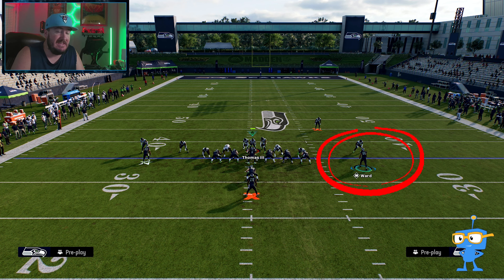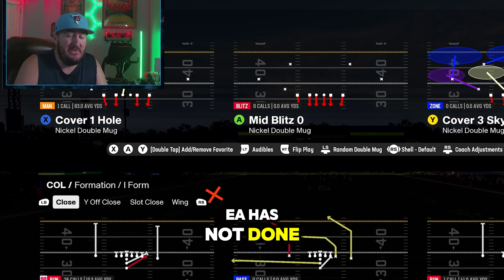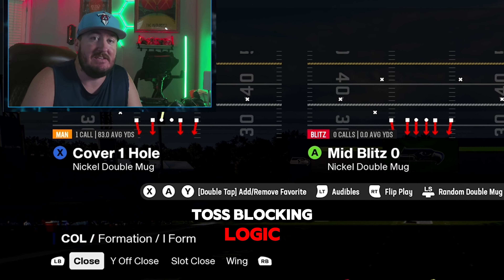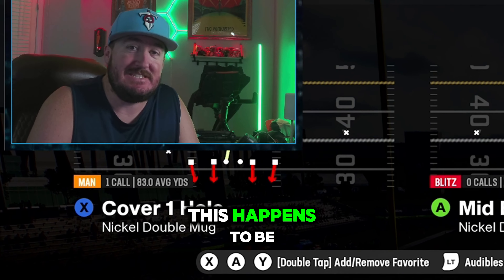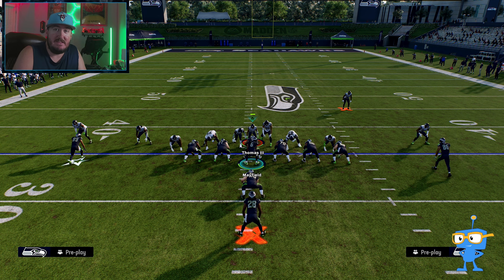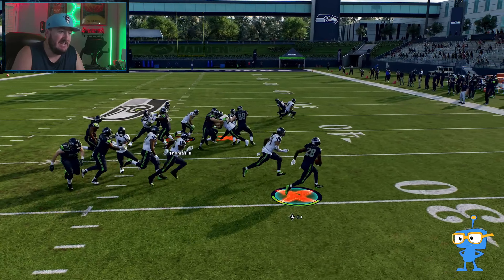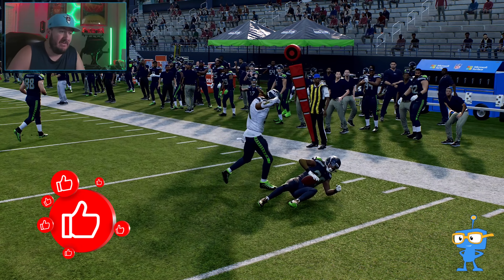The second play I like to run out of I-Form Close is the Zone Toss. In the past EA has not done really well with zone toss blocking logic, but this early on with Mid Blitz being the meta, this is a really good run. Very similar to the stretch, we just want to get away from the middle of the defensive line where all the pressure is. With this toss, if you've got some good blocking to the outside, you'll be able to get outside very easily.